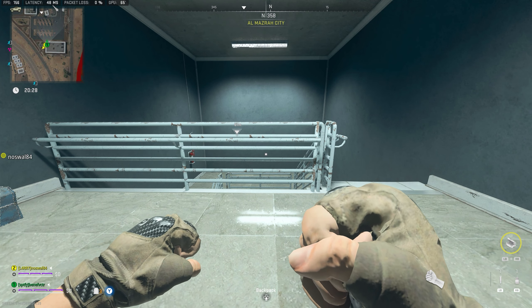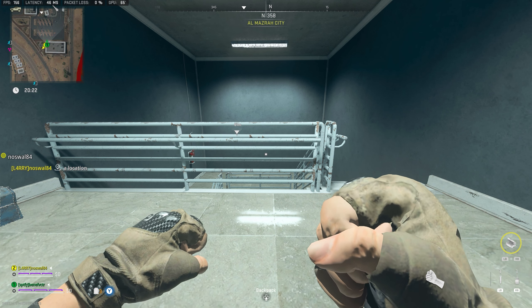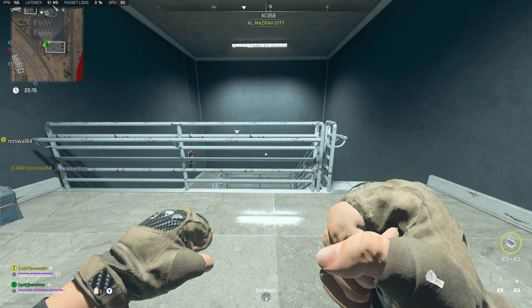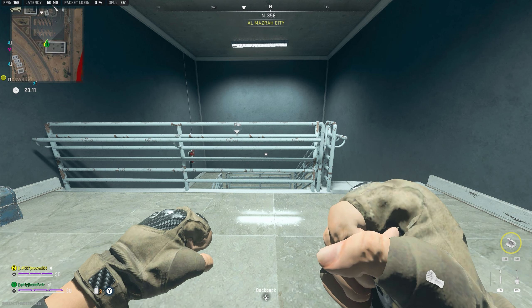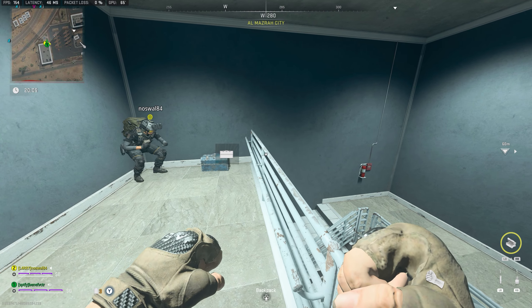There are no weapons in this police station — well, we haven't got there yet. The police station is over there. Oh shit, I just jumped off — there's a guy right here! That's a player, I think. Oh god, what am I gonna do?